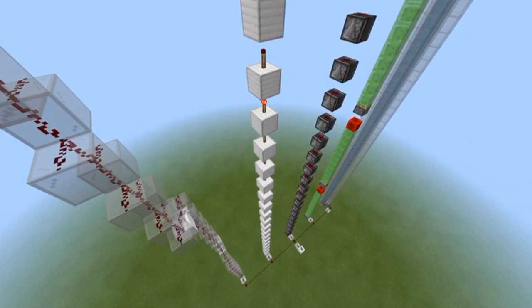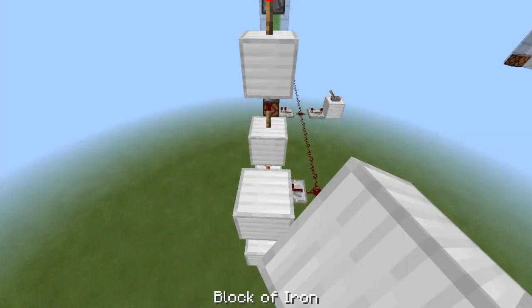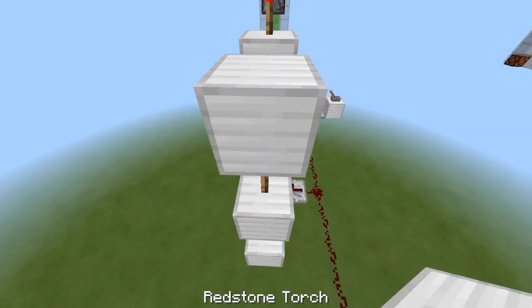Next in line, we have the torch tower. The simplicity of this one might just win here. With torch, block, torch, block — it really is the easiest one that everyone can make.